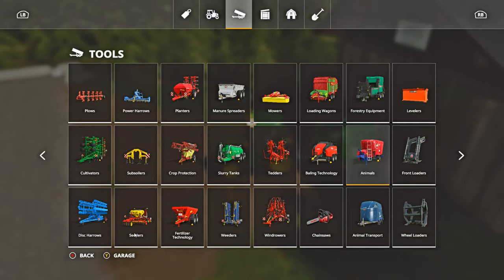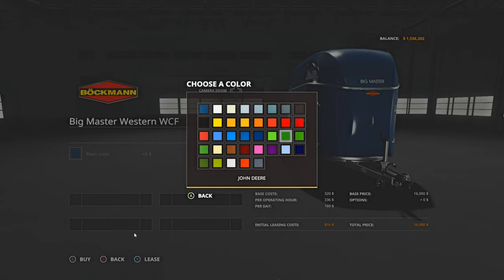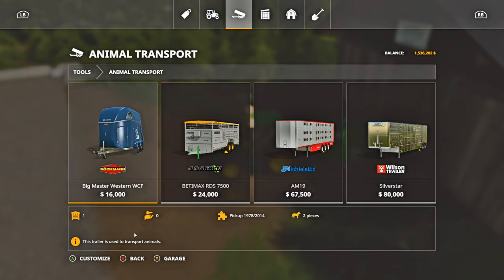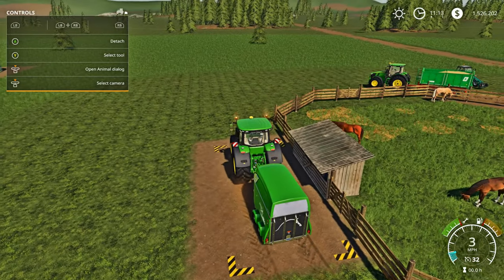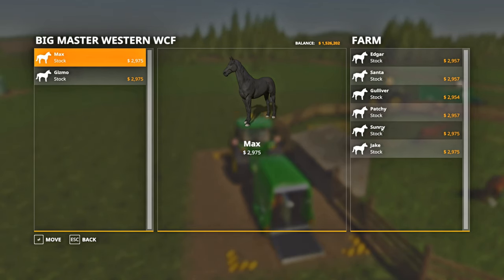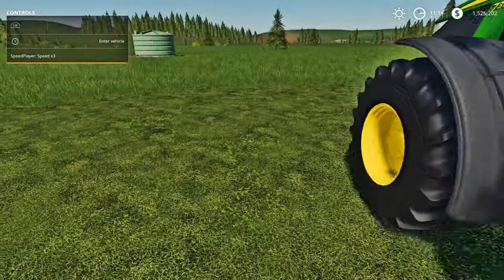That cart right there is the only base game horse trailer in the game. Go to the store, tools, animal transport - it's the Big Master Western WCF. Mine is green because you can change the color - I put it in John Deere green to match my tractor. That's the only base game trailer that carries horses and it only carries two. Drive over to the animal buying spot, pull in, unfold the trailer, take the cover off, hit R, and under 'Farm' are your horses in the pasture. Move them and hit confirm - the horse pasture now has eight horses and is full.